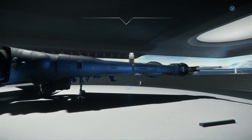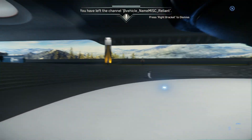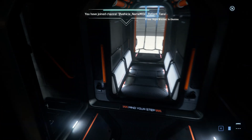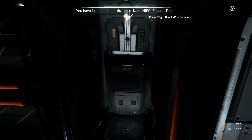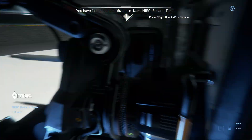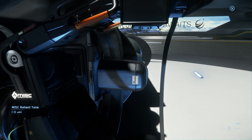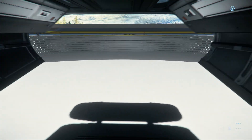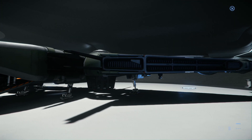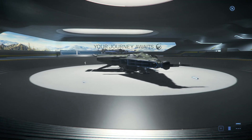This one looks more like the fighter version — larger cannons and it's got the green paint, so this feels like the military version. This one has crew quarters. The first one must have been more of a cargo version of the Reliant, while this seems to be more military-focused — although it could also be an Explorer given the accommodations. The green paint kind of leads me to think it's military.